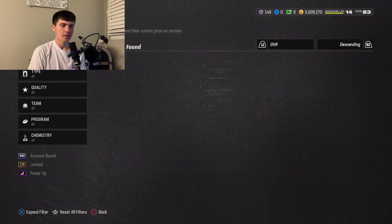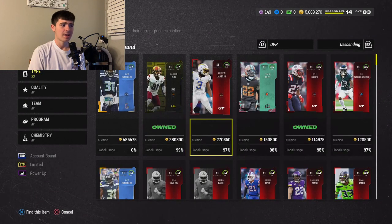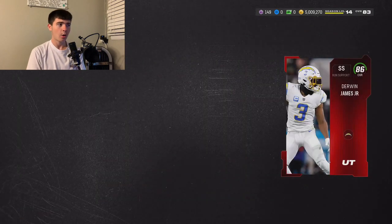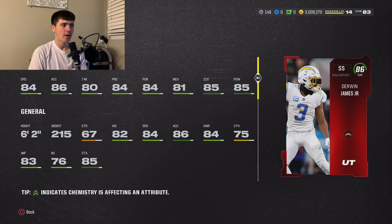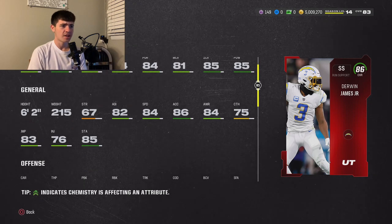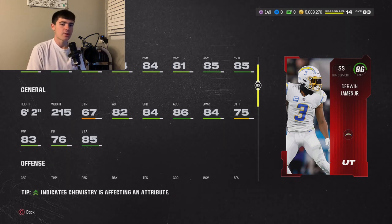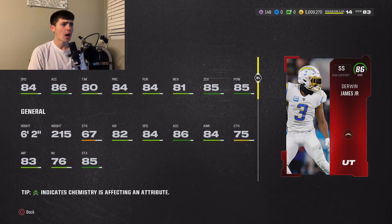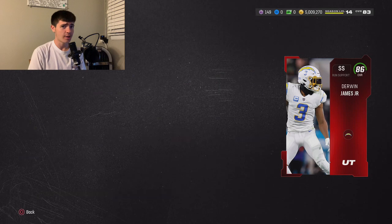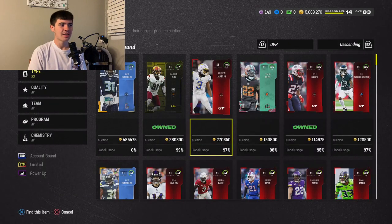Next card up is strong safety — our last 86 and below — Derwin James Jr., 86 overall: 84 speed, 86 acceleration, 80 tackling, 84 play recognition, 84 pursuit, 81 man, 85 zone, 85 hit power, 6-foot-2, 215 pounds. This card is absolutely insane. He's always one of the best users in the game and a card everybody has on their squad. He's 270K right now which is pretty pricey, but anytime a new Derwin James card comes out I always sprint to get it — absolutely incredible and worth the price.